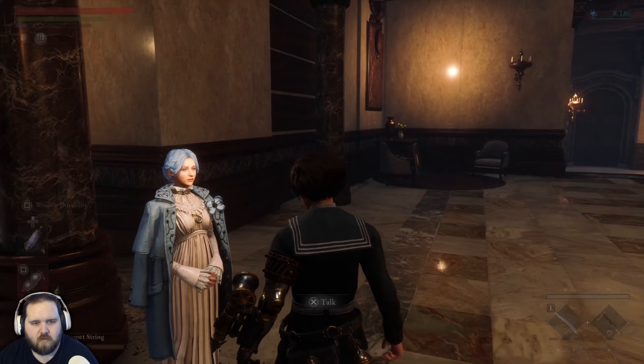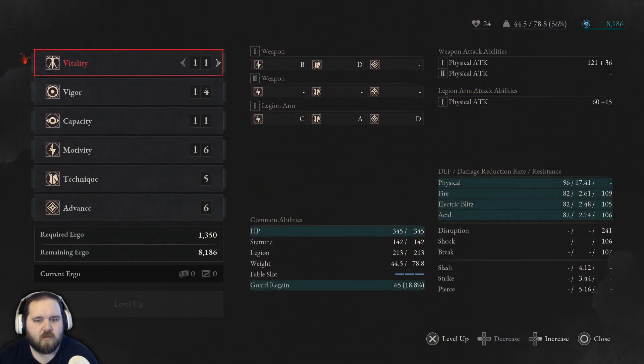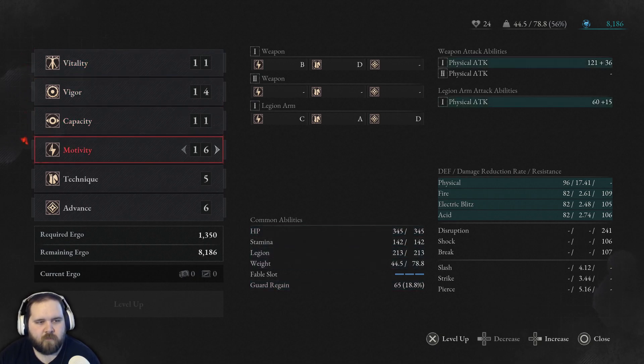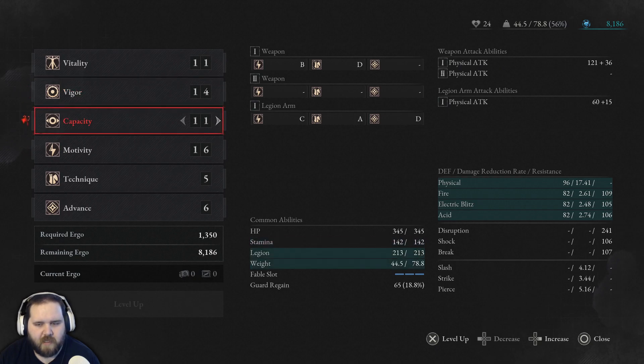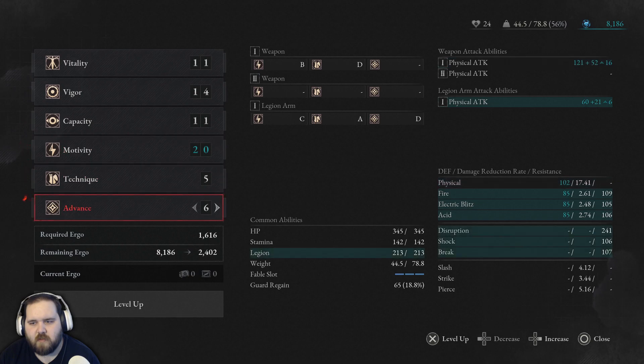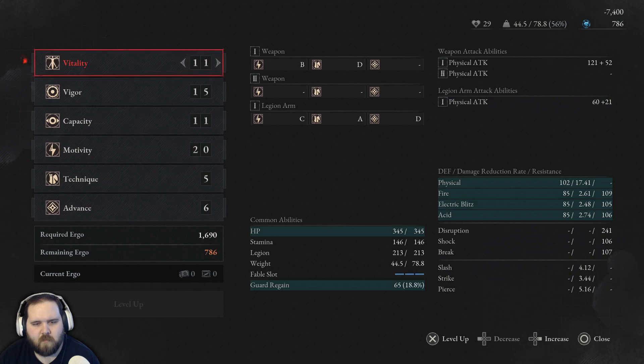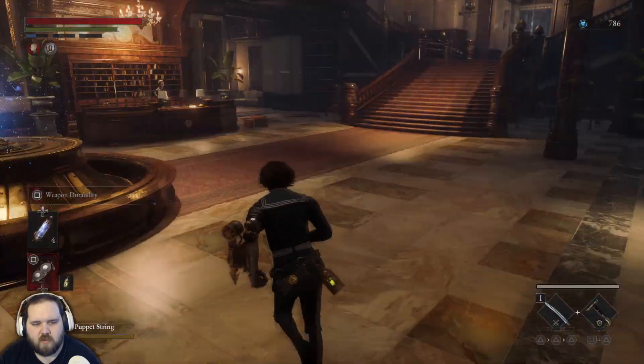Let's talk to Sophia — Geppetto is on the second floor, he can hardly wait to see you. I need to level up — I don't care that Geppetto is here to see me. My weapon scales with Motivity, so... my stamina is Vigor and Strength. We don't really need Capacity — I want to pump that to 20 at least. I guess we'll pump more Stamina because we're going to be swinging that sword like crazy.